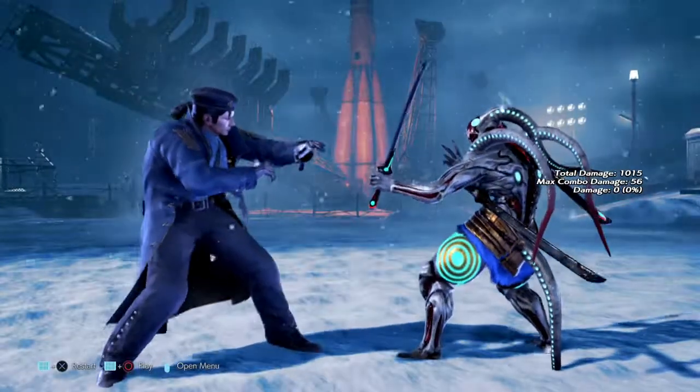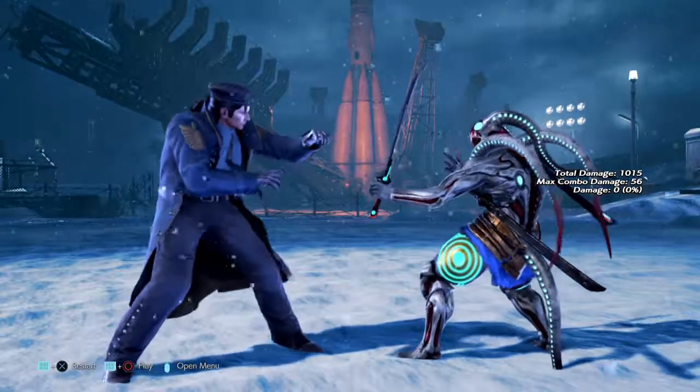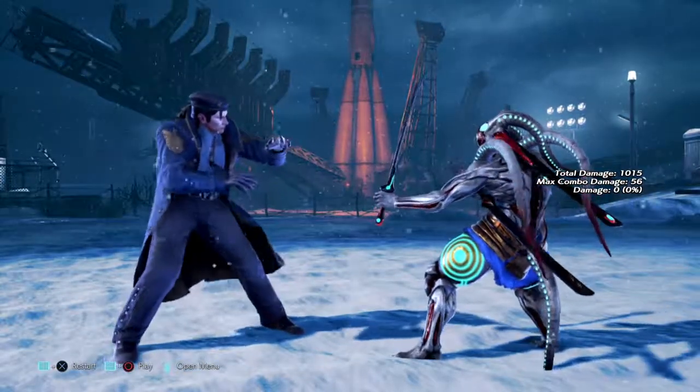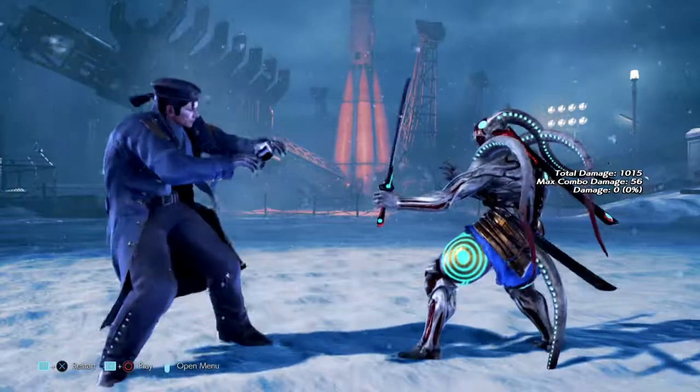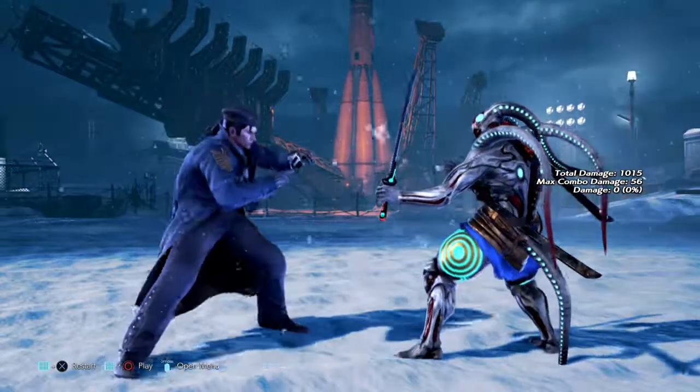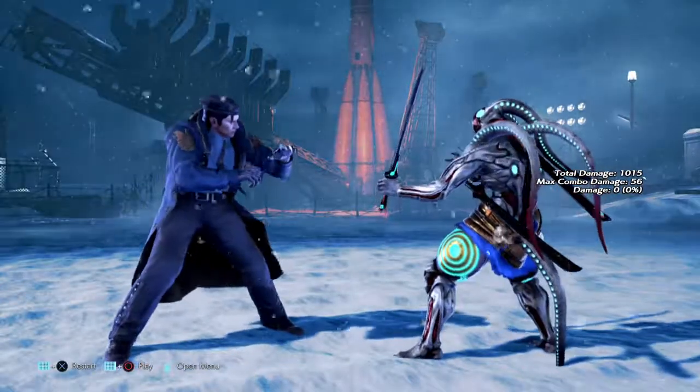Hello and welcome back everybody, my name is Eddie and this is another Tekken 7 punishment guide. This time we're going to go over the Russian beast that is Dragunov. We're going to see the moves that are launch punishable on block, moves that we can jab, knock them down, or we can flash in between.